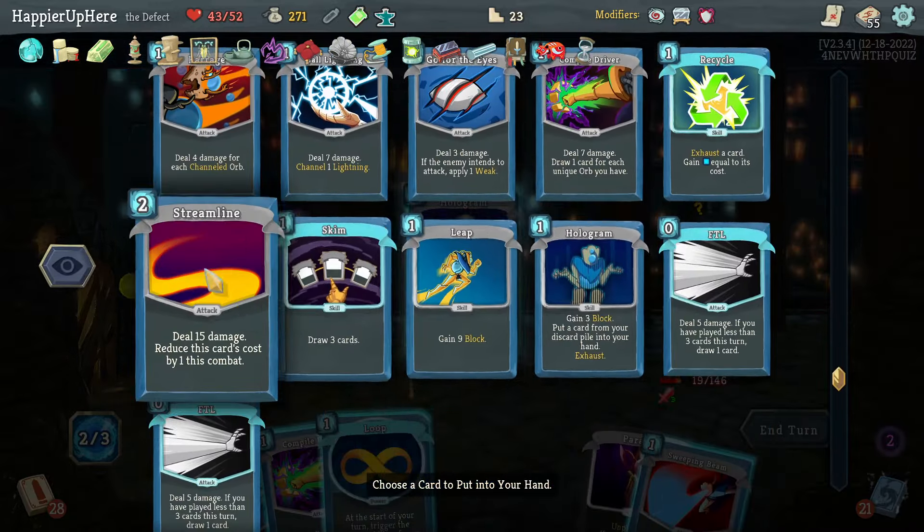Got Toxic Shard: a random skill will be added to your deck upgraded — kind of nice. Going left for the next elite means skipping the shop, which is fine — I'd rather save my gold. Storm, Hello World, Loop, Static Discharge, Compile Driver — I should have done Compile Driver first for extra card draw.